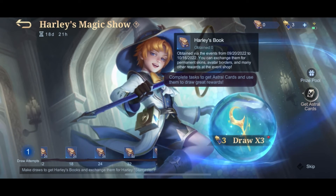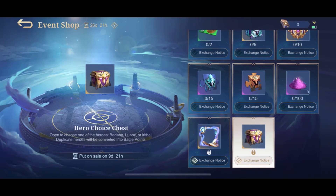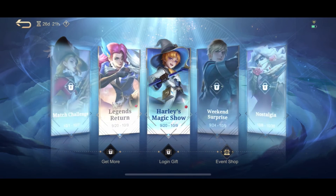Aside from the free skin of Harley, we can also exchange our Harley's books for an avatar border, as well as a box containing heroes such as Badang, Lunox, or Irithel, and many more. If you already own the said hero, it will be converted to 10,000 battle points.